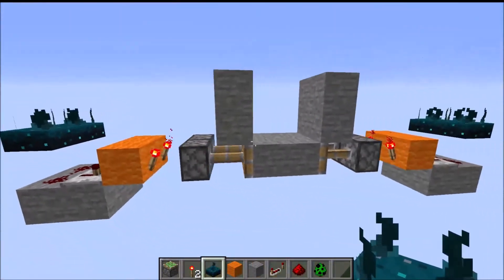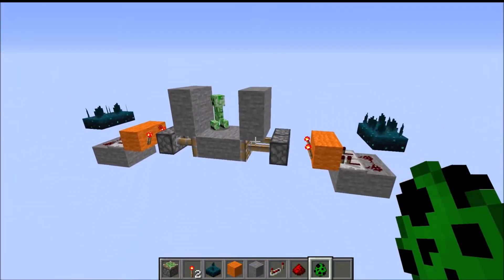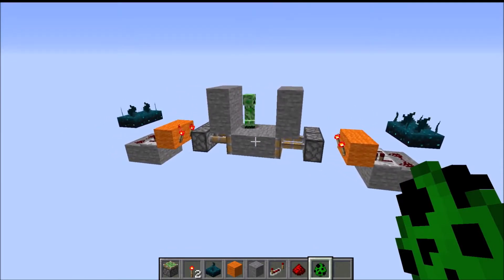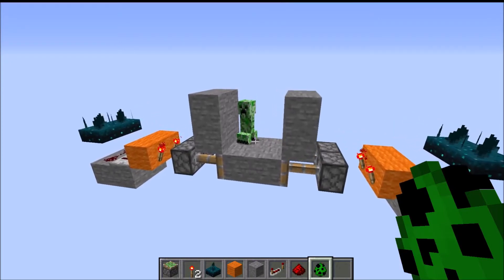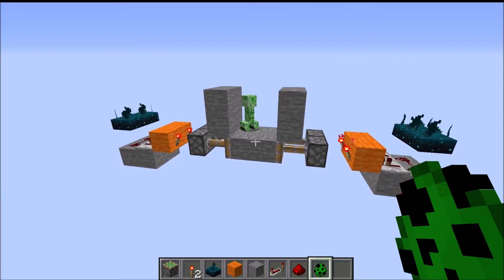This is the basic redstone, and basically, if a mob touches it and wanders... Creeper, you missed your cue! You're supposed to wander! You're supposed to wander — that's your job, wander already.